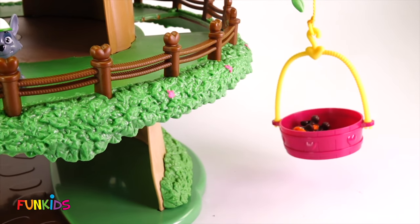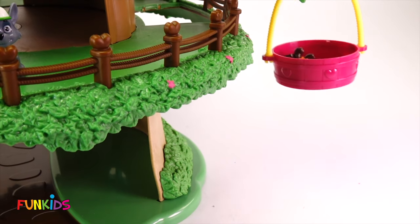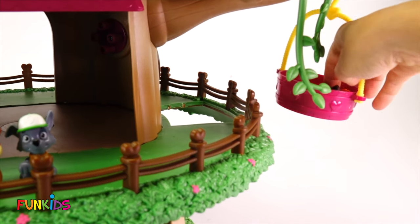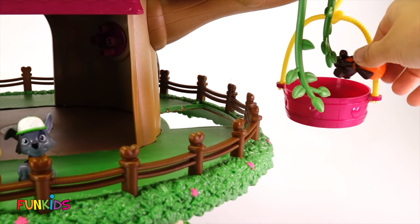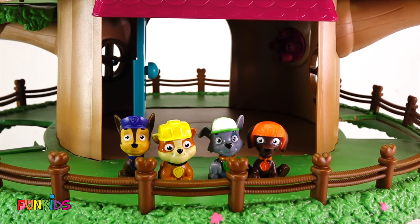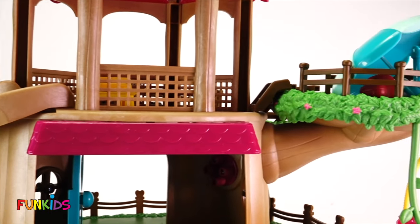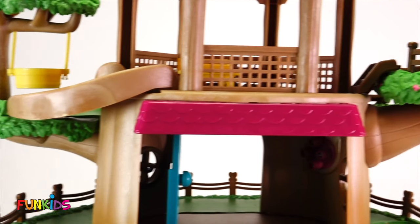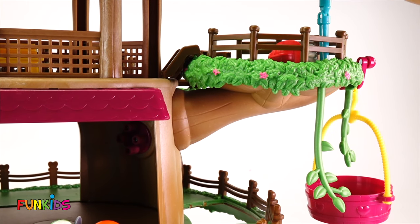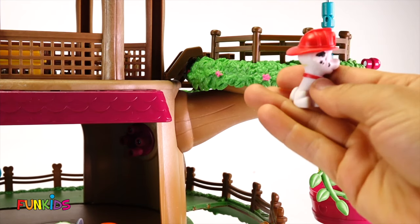Let's see, can you see someone in our swing? Let's roll - bring him up. Whoop, whoop, whoop. Now he's in the second level. Let's get him out. And there's Zuma! Now we have four of our Paw Patrol. We only have two Paw Patrol left. Let's see, can you see a Paw Patrol? I see one right here - he's underneath our little umbrella shade. It's Marshall!